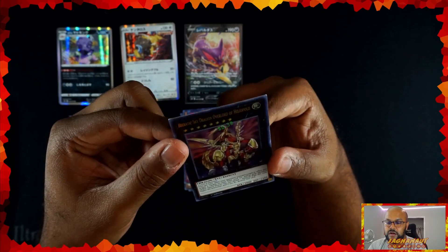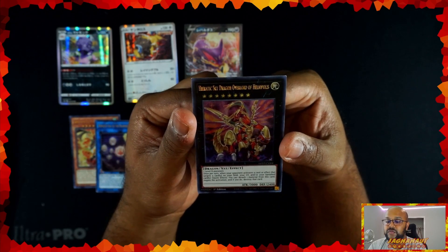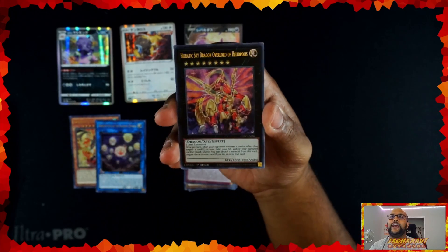That's a cool-looking card. Two Level 8 monsters. Once per turn, when your opponent activates a card or effect that targets a card on your field, your GY, and your other banished cards, you can detach one material. I don't know yet — I'm going to read through it. I actually don't know what it means.